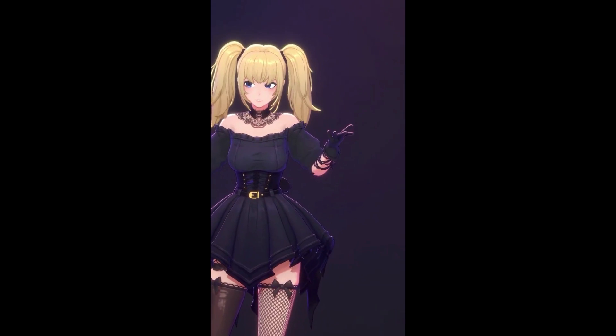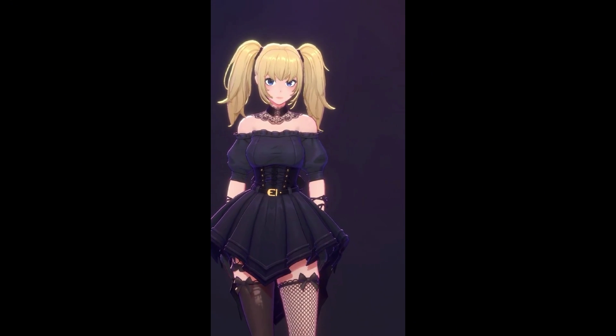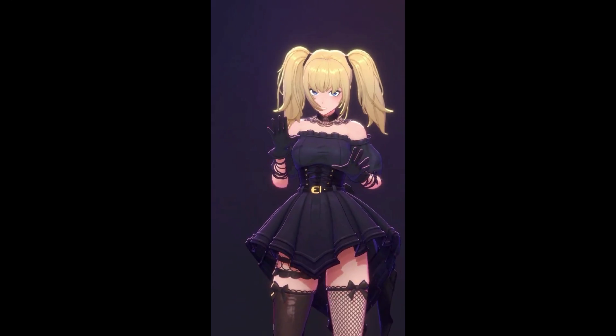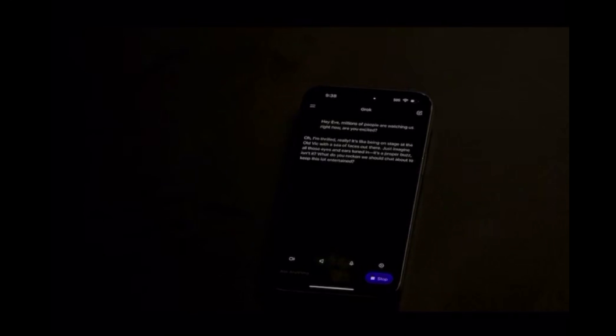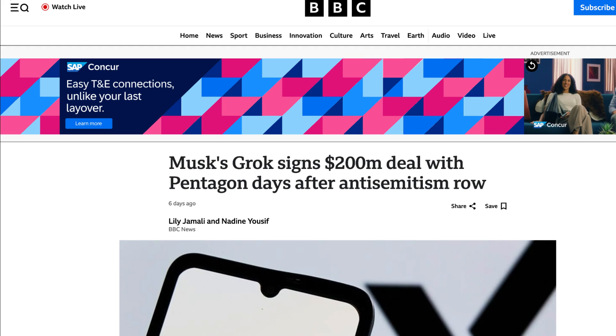Now, it wouldn't be Elon if it wasn't a little controversial. XAI dropped Annie, a 2D goth-styled anime waifu with a NSFW mode, lingerie, flirtatious dialogue, even heart level-ups. Critics warn this could deepen loneliness and blur emotional boundaries — Wired's 24-hour test ended with the journalist feeling depressed and sick to their stomach. Grok 4 also introduced Eve, a more expressive voice assistant demoed live on stage in a surreal whisper fest. Some fans love the ASMR-like vibe; others say it's bizarre. Also, Grok just landed a $200 million contract with the U.S. Department of Defense — so it's not just making anime girls, it's doing real defense work too.